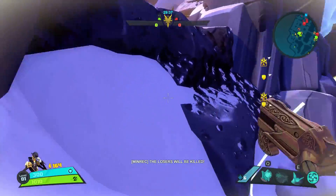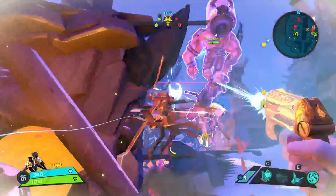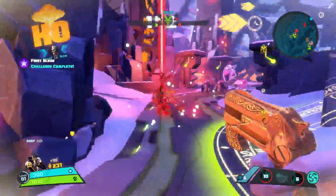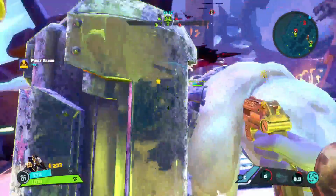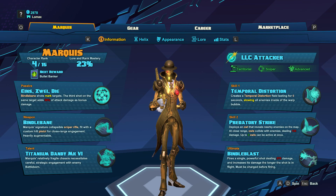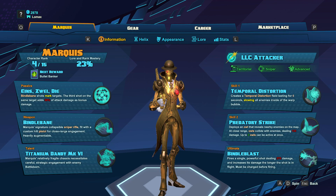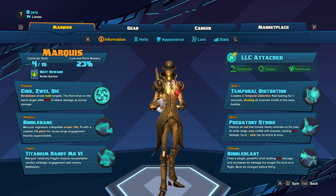What's up guys, Lomax here and welcome back to another Battleborn character guide. This episode will be featuring Marquis, the LLC attacker, a pretentious robot sharpshooter who will deal damage to you as well as insults. He is capable of putting up massive damage but must keep a safe distance from his enemies for survival. Now let's dive into his abilities.